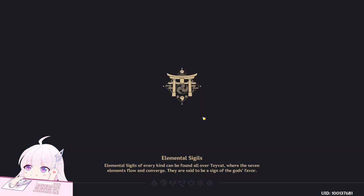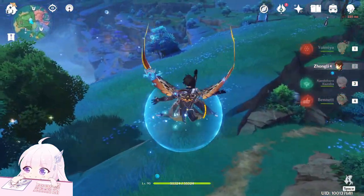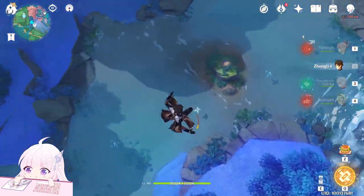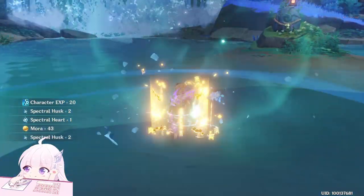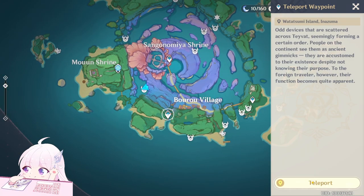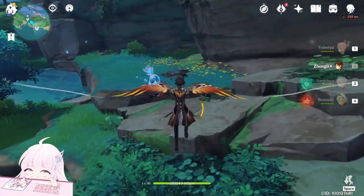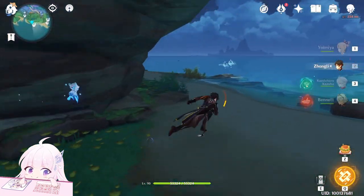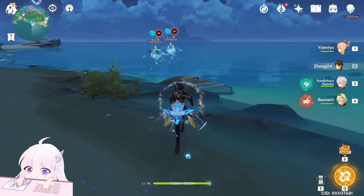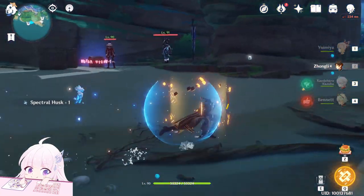Teleport to the Statue of the Seven. Go to the right side — there you will see three, actually four of them. Four in total on this part. Now go to this next teleport waypoint, head toward this direction — there is a small tunnel/cave, go across it, and those will spawn when you get there.